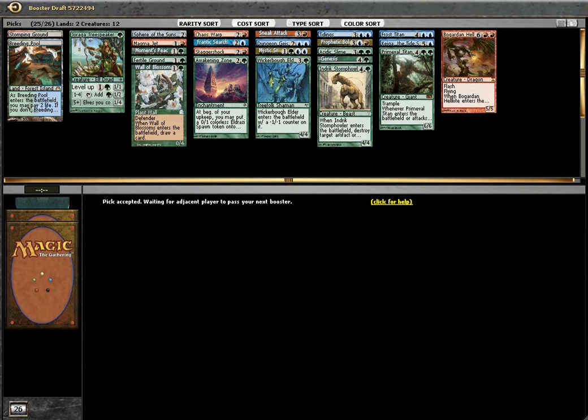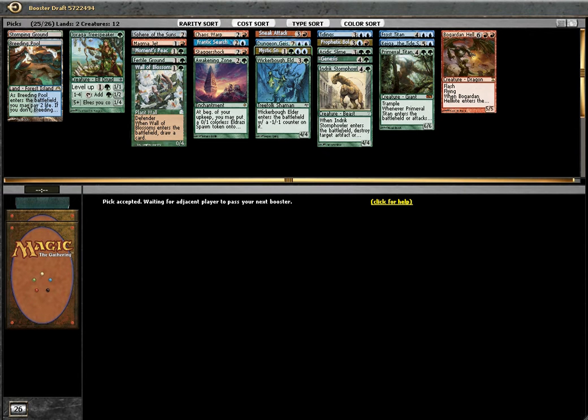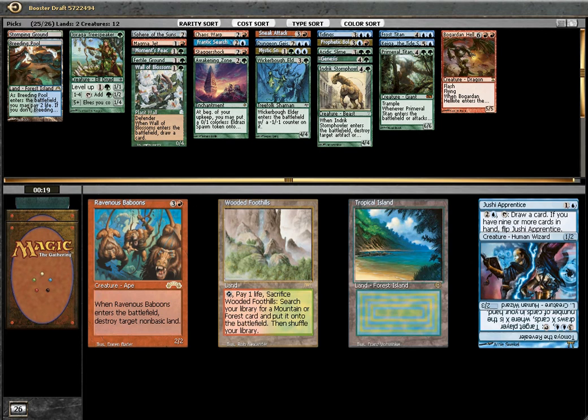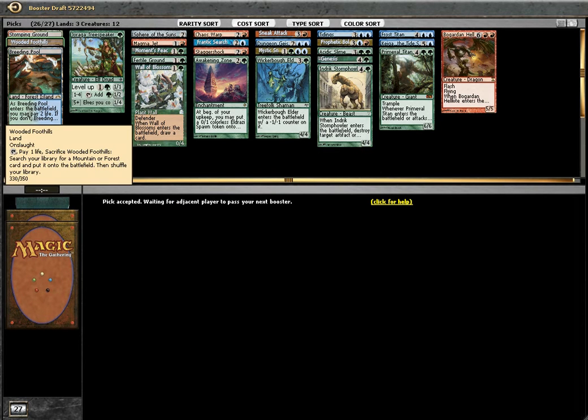For down ground. Okay, so the whole idea is to ramp, ramp, ramp. Genesis in the graveyard and I can recall any creature. So maybe I'll take away the Stagger Shot — I'm not so sure. Tropical Island should be the pick, or Wooded Foothills. Since I have the Breeding Pool, I think I'll take a Wooded Foothills to fix my red, because I need a decent amount of red — probably two red sources — to play with my Sneak Attack.